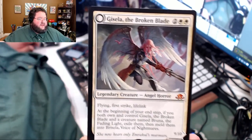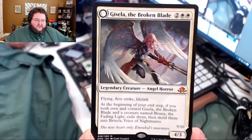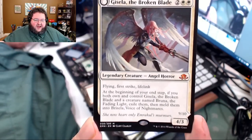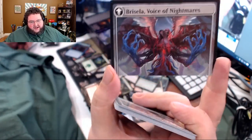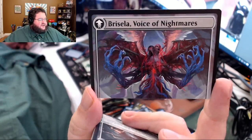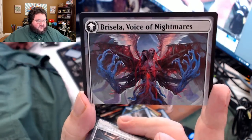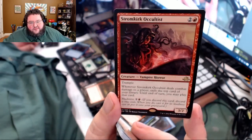Hey, there we go — probably my favorite card of the set. I don't know if it's the most valuable, but it's amazing. It's no Baneslayer, but it's close — four casting cost, 4/3 flying first strike lifelink. At the beginning of your upkeep, if you own this and the other angel, flip them into one giant meld creature. Doesn't that just look crazy weird? We still get another rare in here.